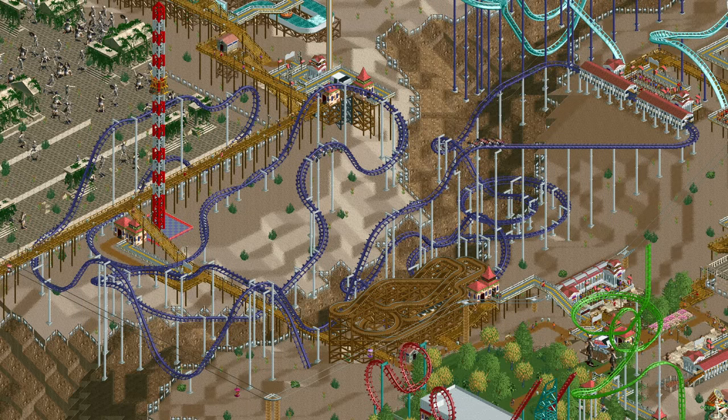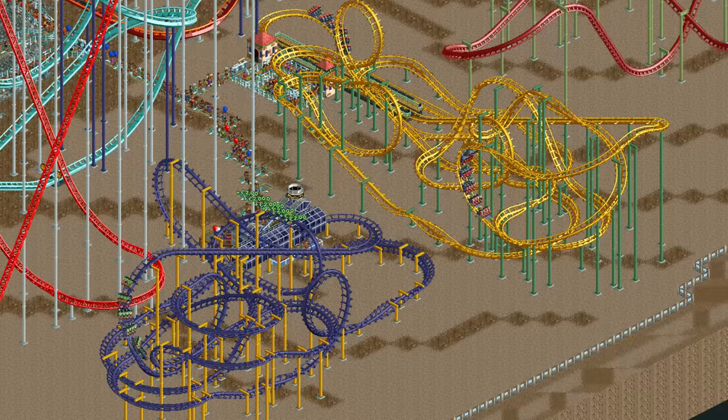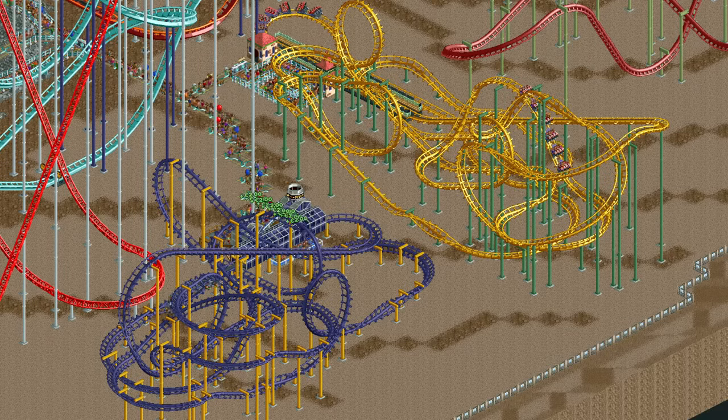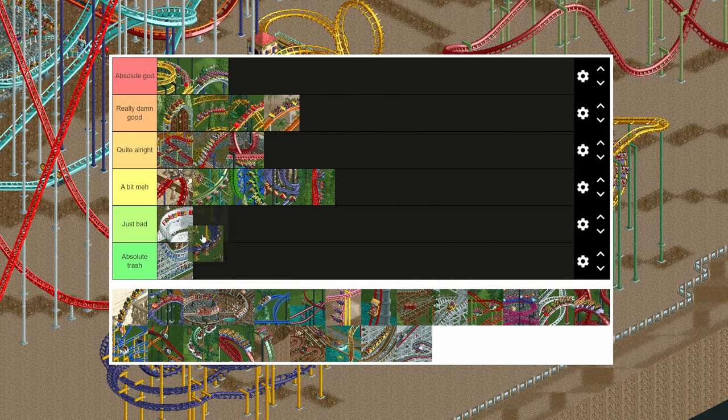A while ago we had the flying coaster and now we have its brother, the laydown coaster. It has a bit lower stats, no sloped banked turns, but surprisingly it does have more inversions available. It has about the same utility but I would rank it ever so slightly worse than the flying coaster.